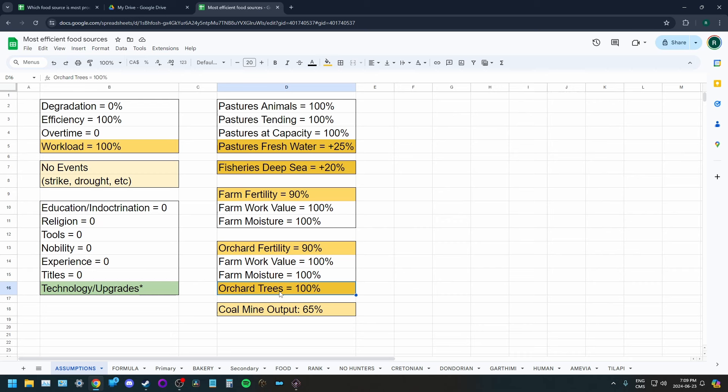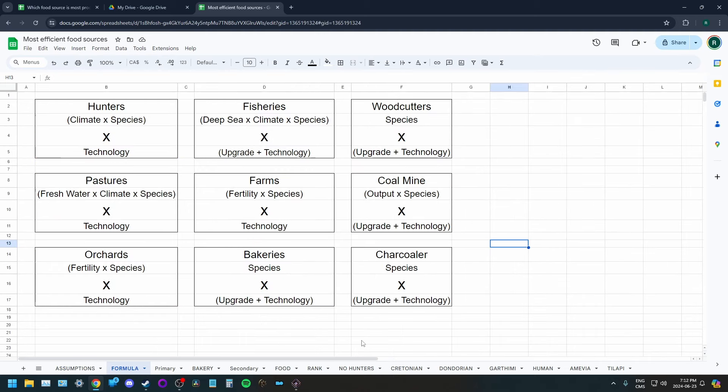When looking at bakeries, I'll be looking at both wood-fired and coal-fired bakeries. Generally, if you're using a coal mine to provide your bakeries with coal, you'd only do that in a tile with a coal mine bonus. The output on those tiles is rarely close to 100% — it's mostly closer to 50–60%. So I'm assuming the coal mine output is 65%, which is actually a little generous for a lot of maps.